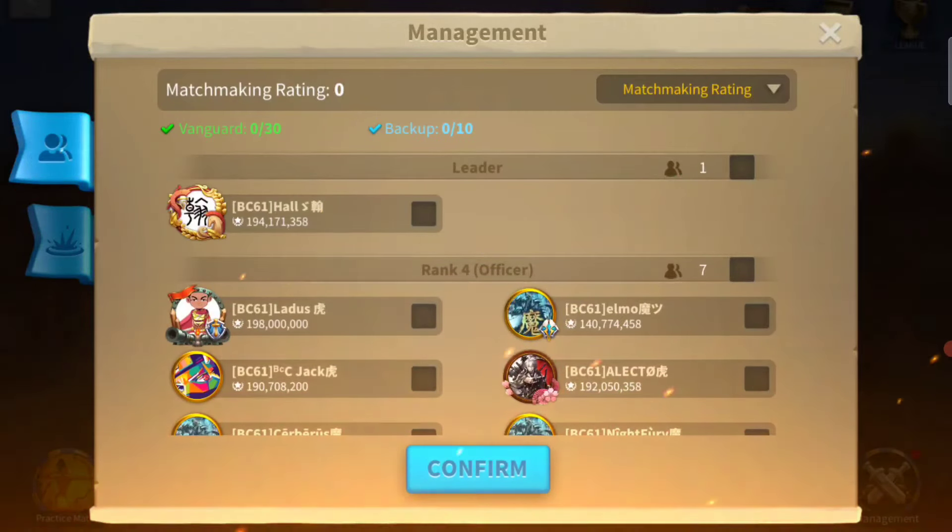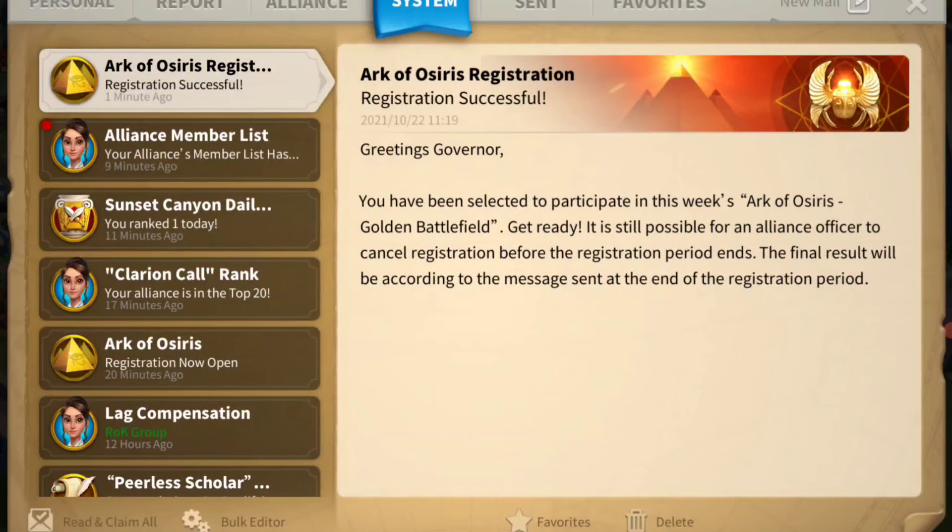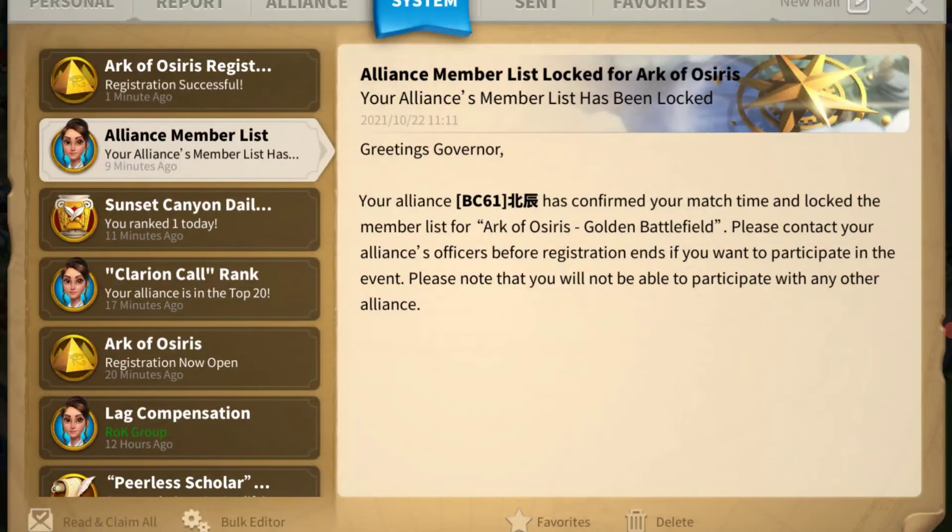You have to select at least 10 members up to 30. You can take 10 backups as well, but we do not recommend that as it impacts your matchmaking weighting. When registering you may get 2 choices: gold and silver. If your alliance is within the top 20 then you get the gold league, otherwise you get the silver league.